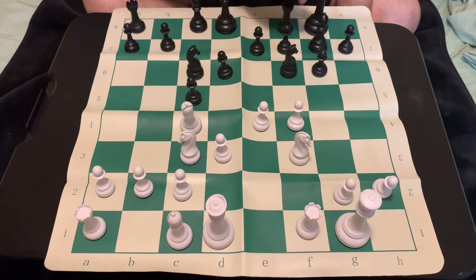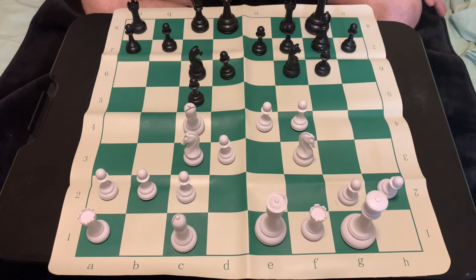So castles now, and it's very important to remember this next move for white. Well done if you found the idea of playing queen to e1. The queen is not going to stay on e1, but instead, after black plays a move, we'll play queen h4.